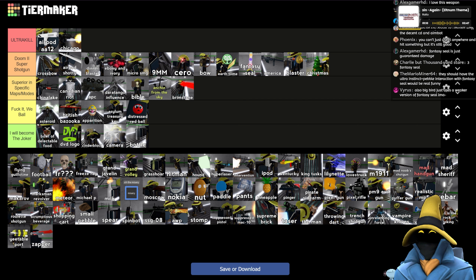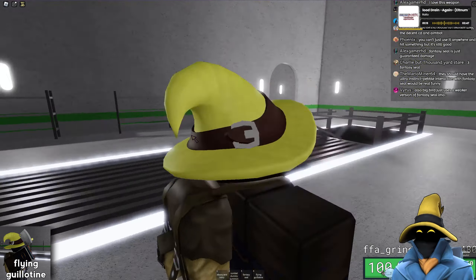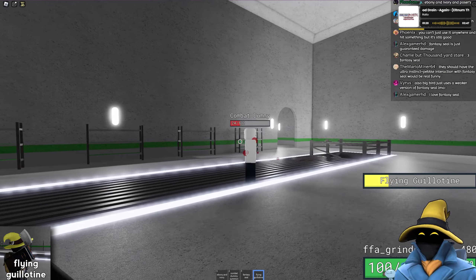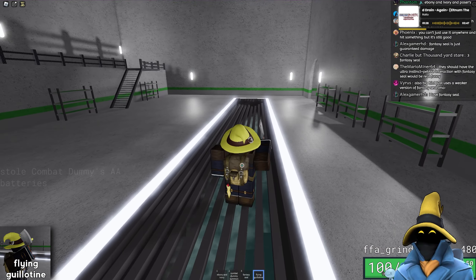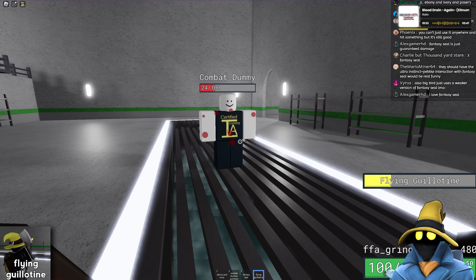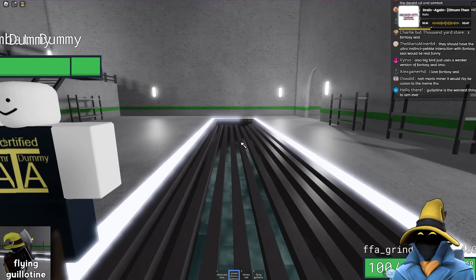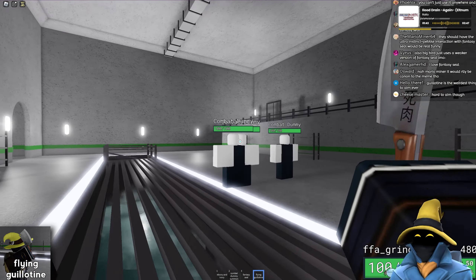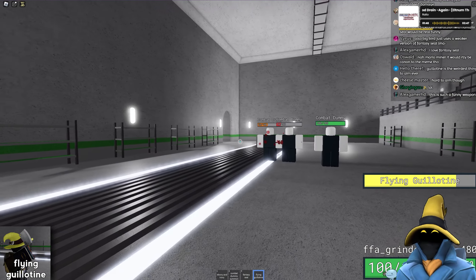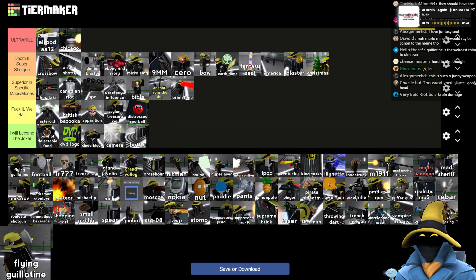Flying Guillotine — TF2 bias again, although actually not really, because this one is just kind of whatever. 60 damage, does bleeding, takes them down to 16 HP. It actually has a unique head when you kill someone with it — that's funny. It's difficult to aim, pretty difficult honestly, but it still does a decent amount of damage. I'm not mad when I get this. This is definitely fuck it wee ball though, because I'm just not good at using this thing.